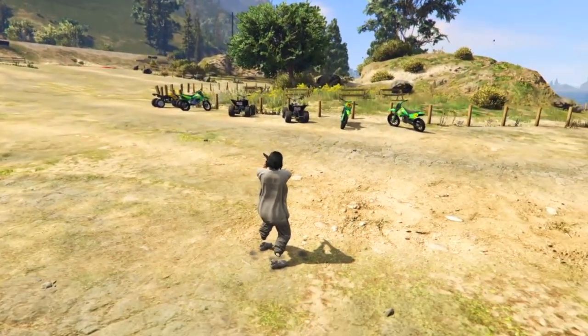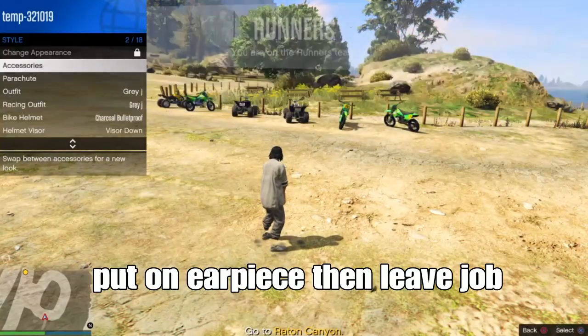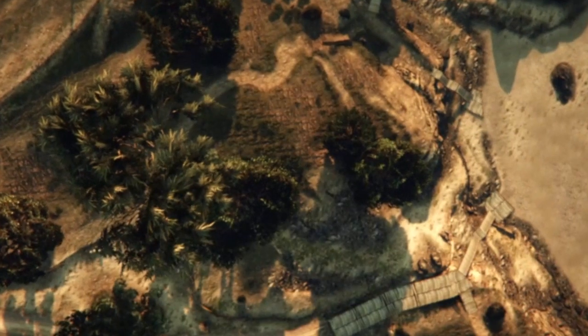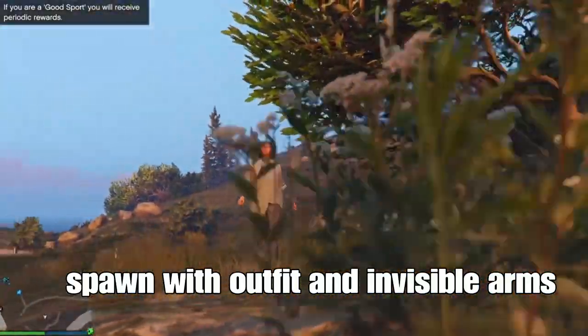Go to your action menu, select style, go to accessories gear, and put on the earpiece while in the little job. You should then spawn in the lobby with your outfit and your arms invisible, and it will stay that way.